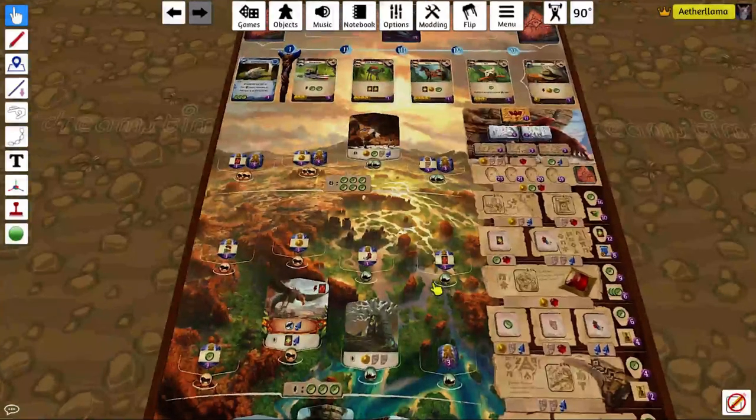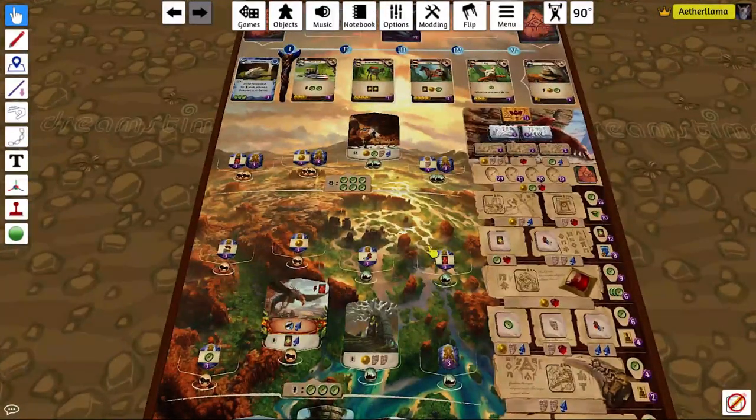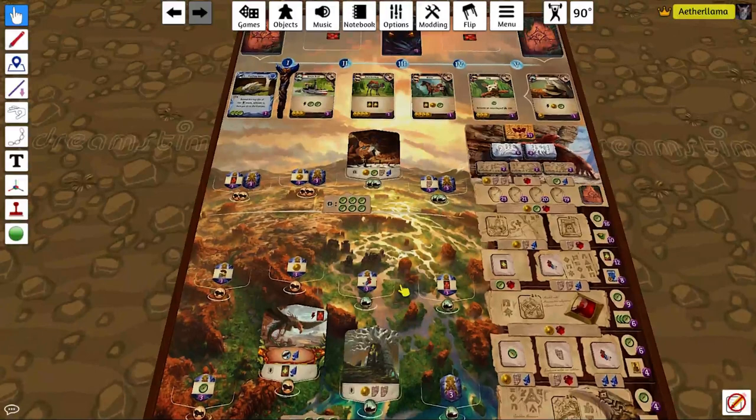In later rounds, it can be good to explore these sites and fight the monsters, because it gives a lot of points and also some resources. And if any sites are open, then that will probably be the highest priority thing to do at the beginning of that round, especially for the tier two sites, because this is just a lot of free resources, or nearly free, and you want to get them before your opponents do.